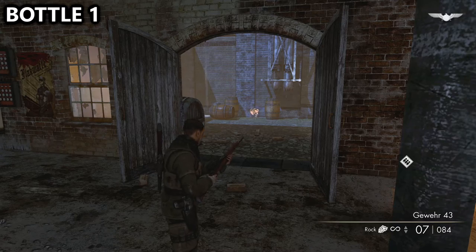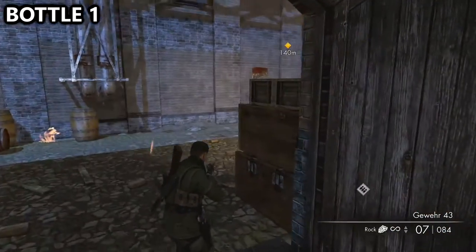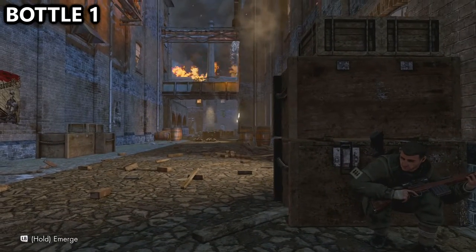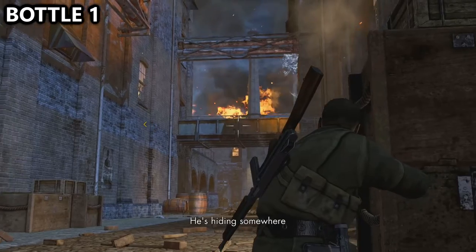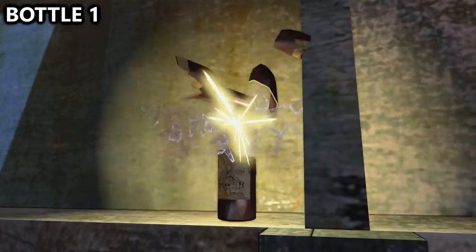Once you leave the little facility at the very beginning, you will take a right hand turn and you should be able to spot a bottle sitting up near a connecting bridge between buildings just in front of you. There's also going to be a ton of enemies here in front of you, so you'll probably want to take those guys out as well.